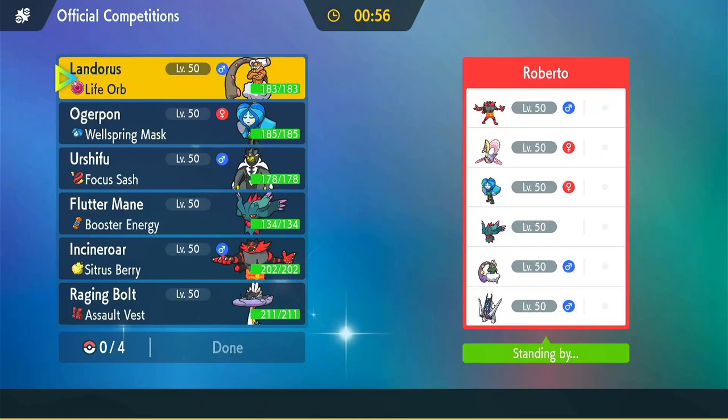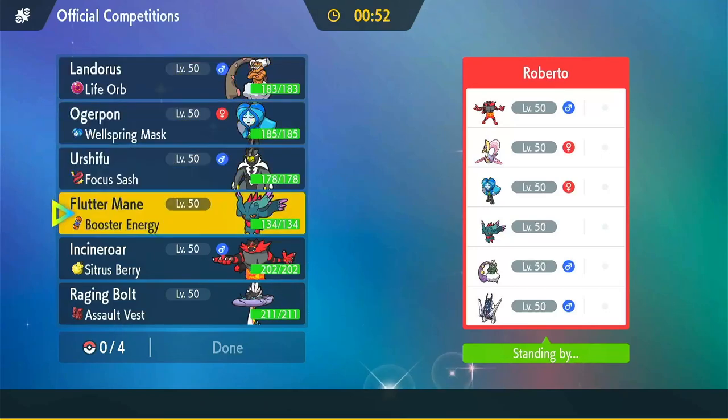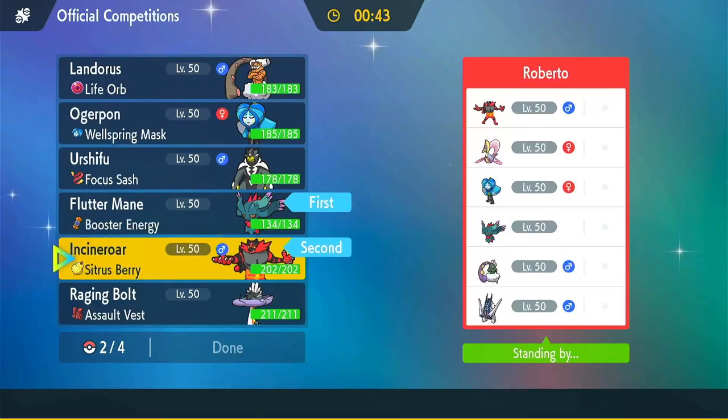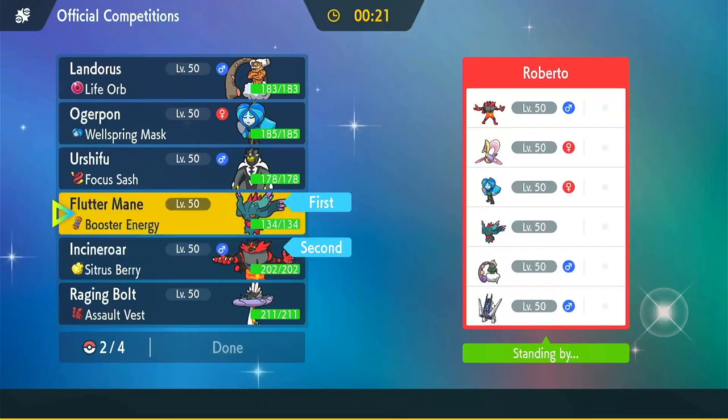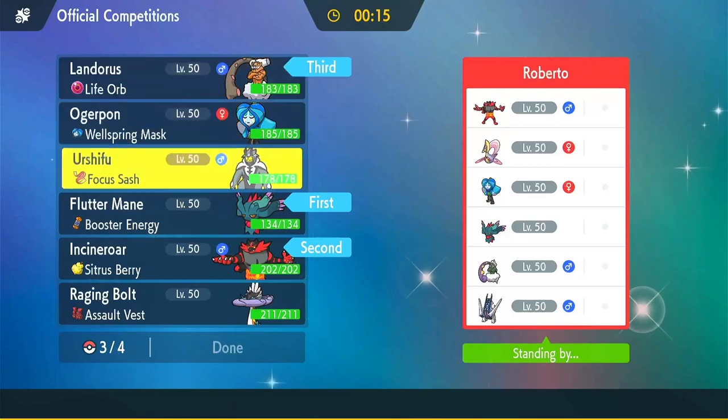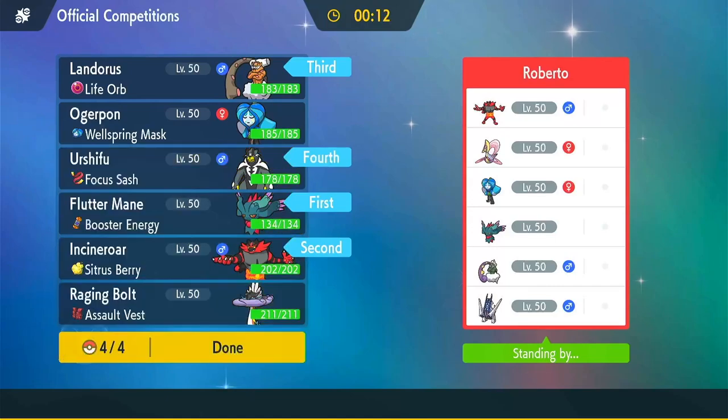Dealing with the Cresselia is going to be a problem — I can Taunt it, although it's likely a Mental Herb. I think I bring Flutter and Fake Out support right away. I think I bring the Raging Bolt here — I definitely need Special Attack to get rid of things like the Archaludon because of the Stamina boosts. So I think I bring Landorus in the back, and then I can crit through stuff with the Urshifu. I'm going to go with those four — I haven't played a team like this in a while.